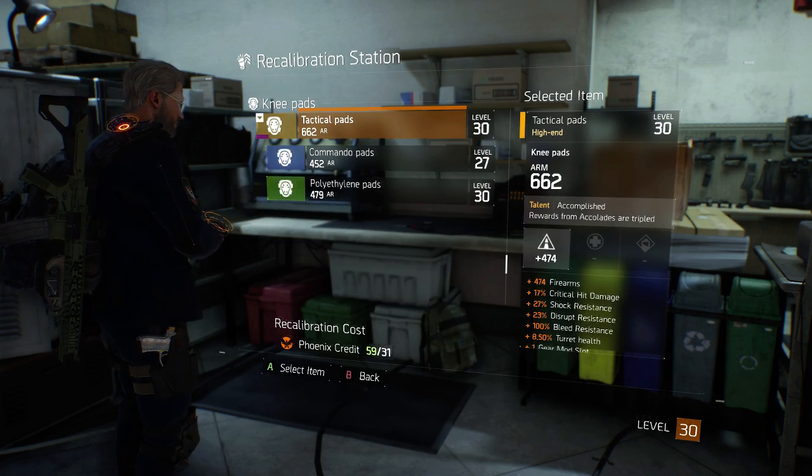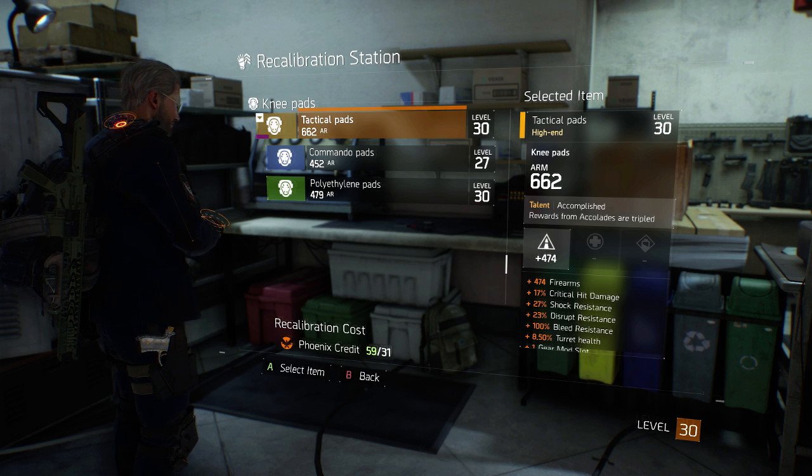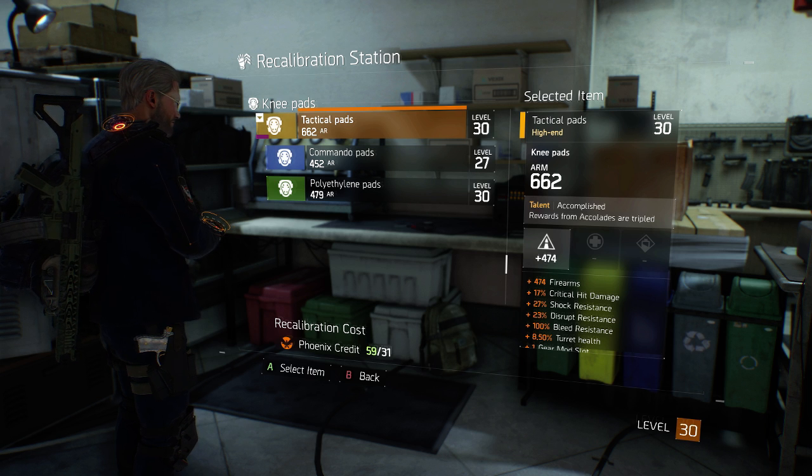Rule number one: high-end gear requires Phoenix credits to re-roll. This makes sense as high-end gear is the end-game item — the highest tier of rarity — and they want you to have to spend out to get it. Phoenix credits is the PVE end-game currency that you can spend.